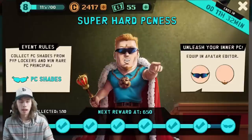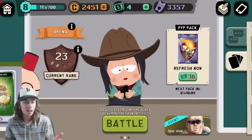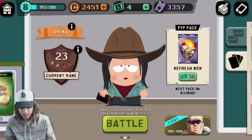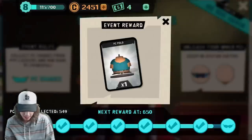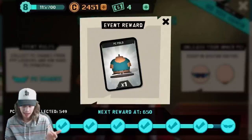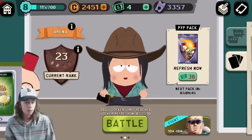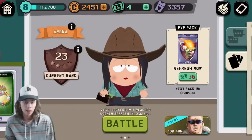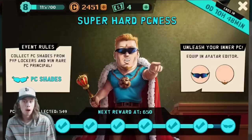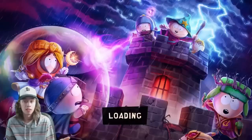I'm going to stop recording here, but I will be back once I get up to 650. I've never seen this before — I guess I haven't played that many PVP matches — it says daily locker limit reached, so I can't open up any more lockers. I have to play PVP battles to get this PC polo. Our locker refreshes in three and a half hours and I'm not going to wait that long, so I'll show you how close I got. I got to 550 almost, so we were 100 away, which would be about five to ten more wins.